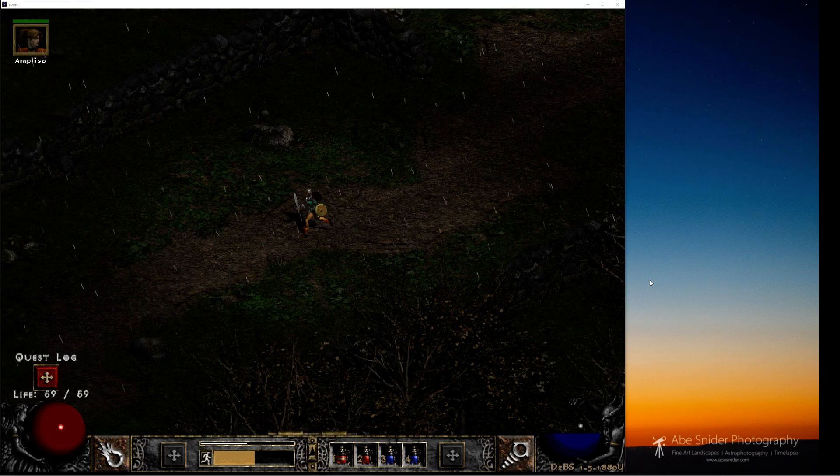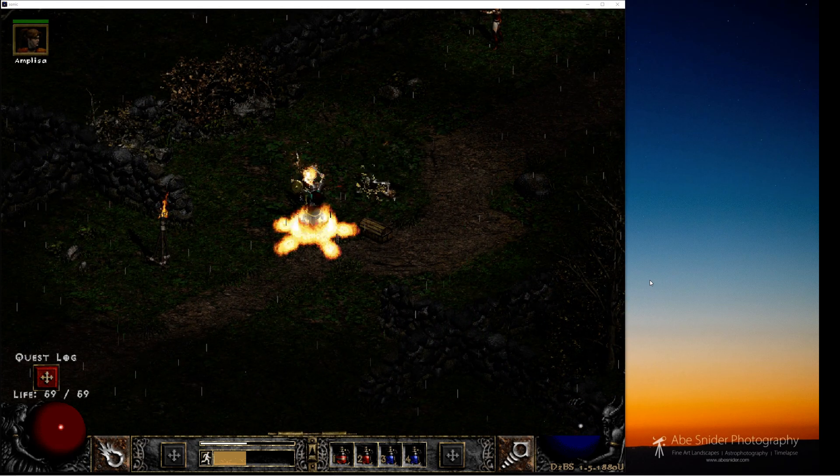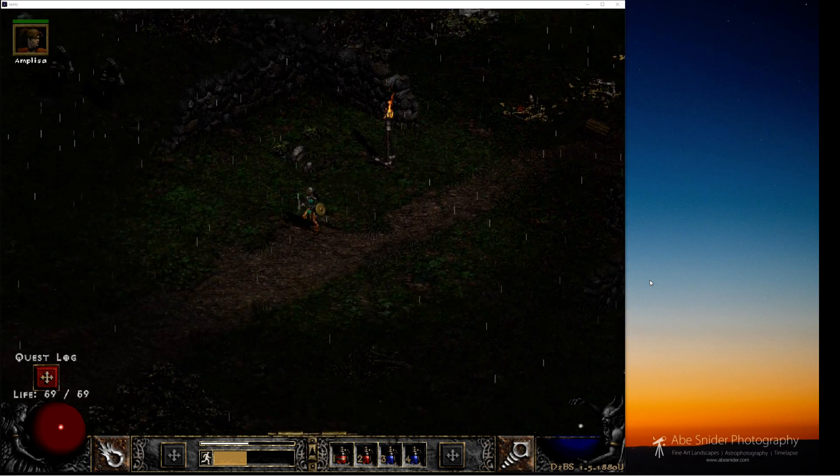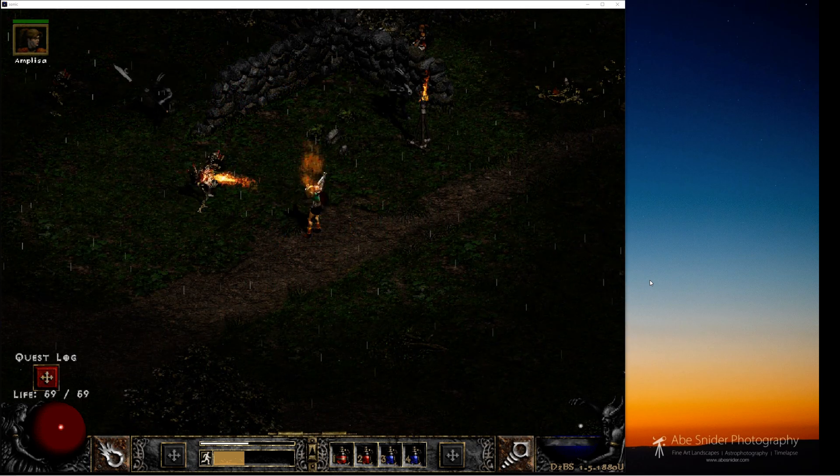At level 24, we're going to turn off the Sonic script and run this character manually. Have this character complete the Ancient's quest. At level 24, what this will do is it will bump you to level 25.